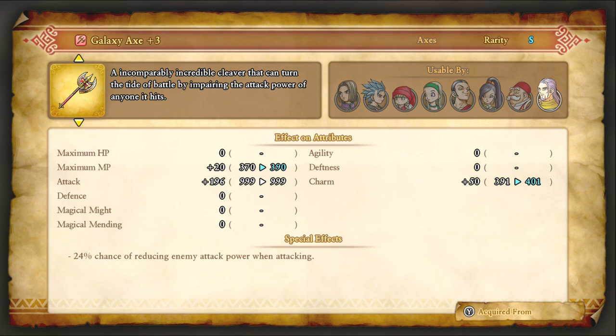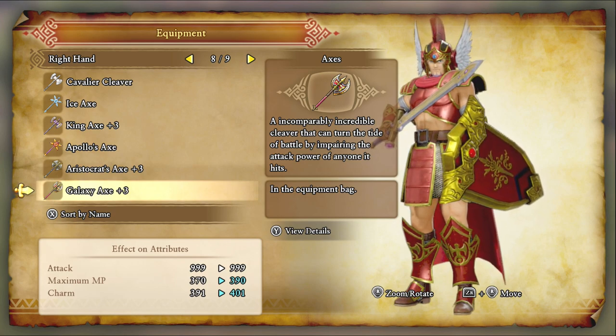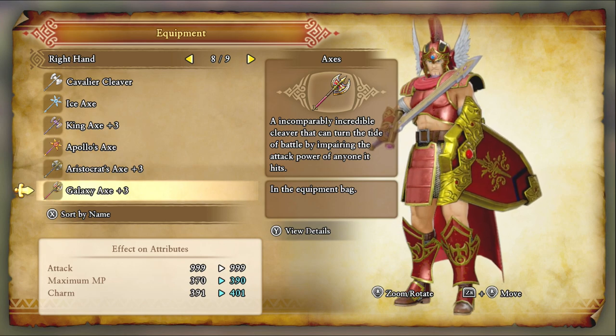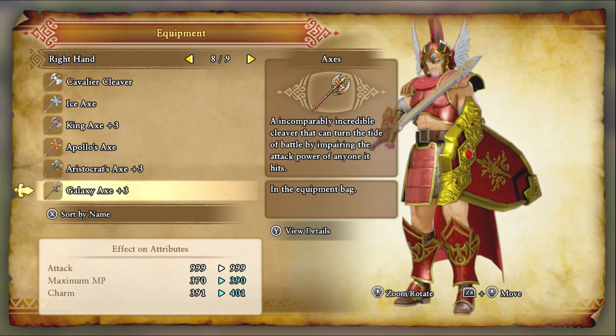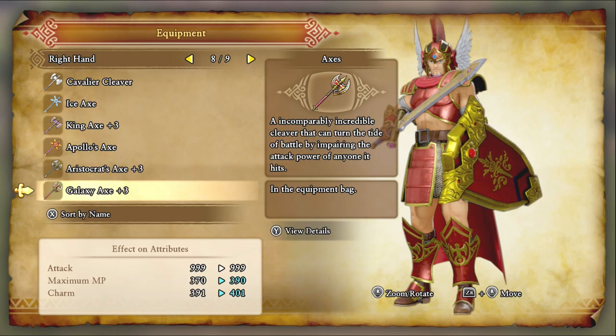You can do Parallax with the Galaxy Axe, though, which is damn good in and of itself. Axes or Swords, you really can't go wrong with Hendrick — you've got way more utility with Axes, obviously, and they can deal damage and inflict Parallax. You've got Axes of Evil with Axes, and it's just amazing.